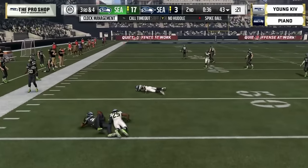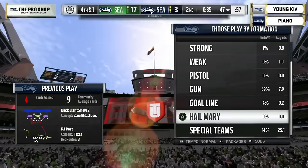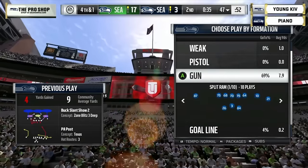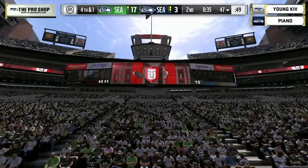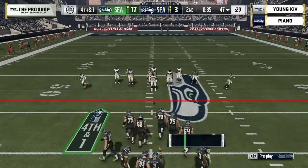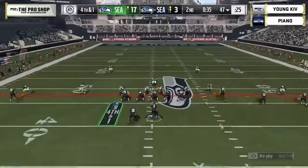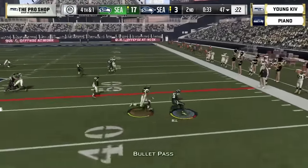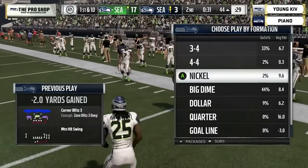Third and four — Le'Veon Bell running hard right at the first-down marker, but they won't give it to him. Fourth down for Piano yet again. I love how EA has done a great job modeling these stadiums — look at CenturyLink Field, looking beautiful, with the 12s going crazy. Fourth and one — he hits the swing pass and he's tripped up by Sherman! Another turnover on downs.